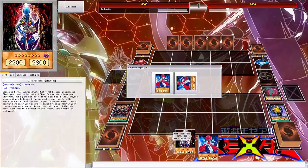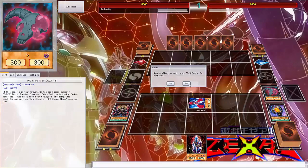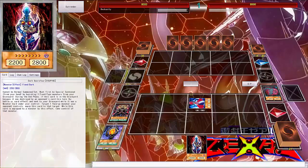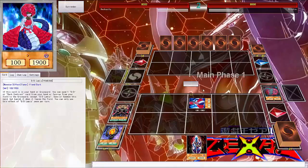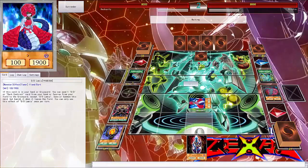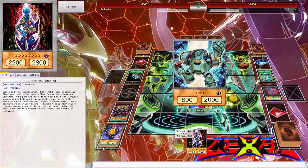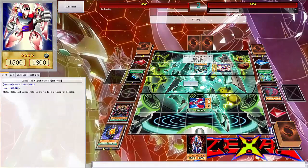Activate his effect to special summon my Lamia, activating King Ragnarok's effect to special summon my Nephra Slime. I'm just gonna negate his effect as well — kind of messed up so that's why I had to do that. Activate Terraforming — oh god — get Magnetic Field to my hand, then I'm gonna activate Magnetic Field. Then I'm gonna normal summon Gamma the Magnet Warrior, activating its effect allowing me to special summon my other Gamma. I think I'm gonna end my turn there.